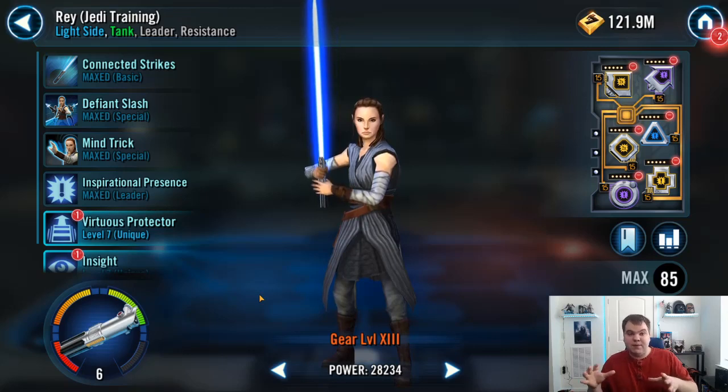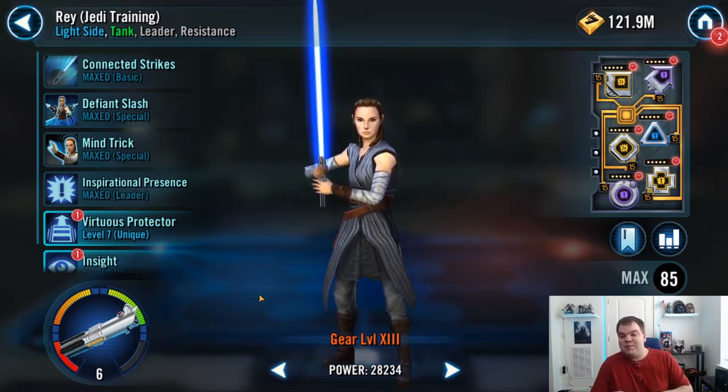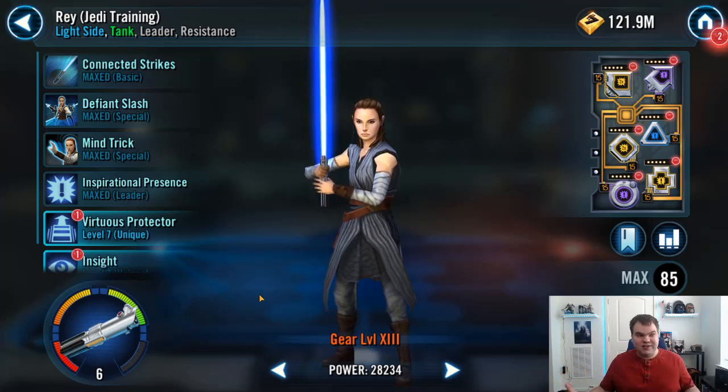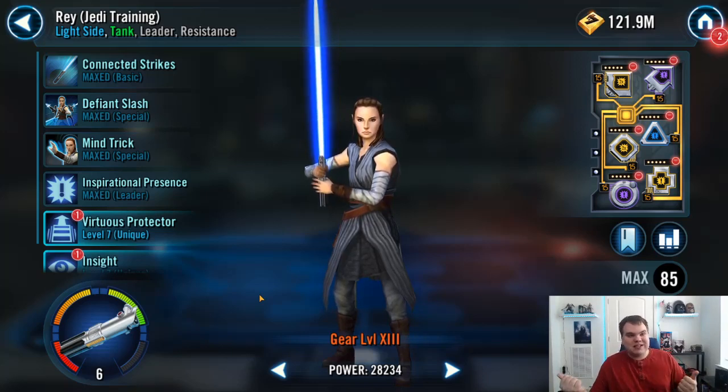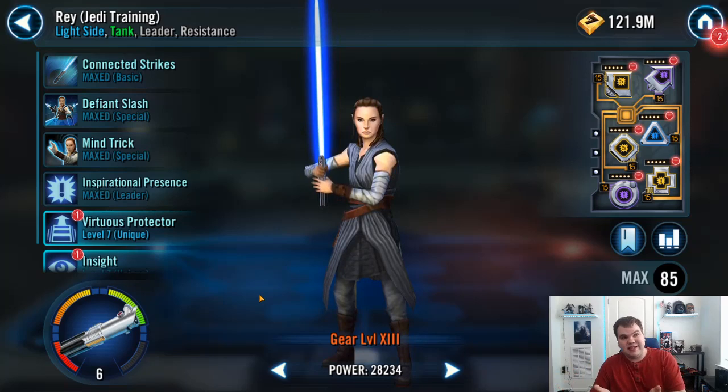CG has also said these are not timed events, so once Galactic Legends come out, there's no time window — they'll be available whenever you reach the requirements. This doesn't have to be a panic farm. Kudos to CG for that, and also for the good advance notice. A Relic 7 Jedi Training Rey is a pretty hefty requirement, but at least they gave players a good month's advance notice, which is plenty of time to start working on them.